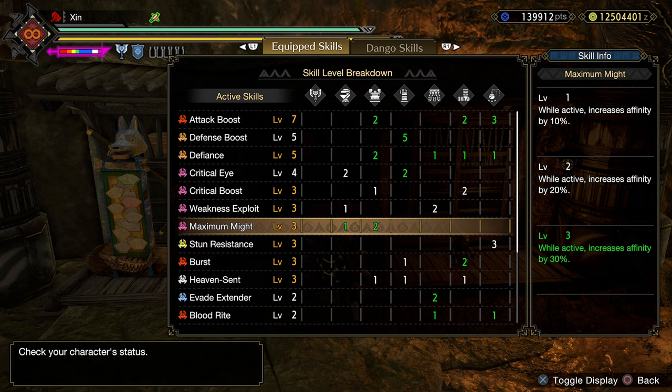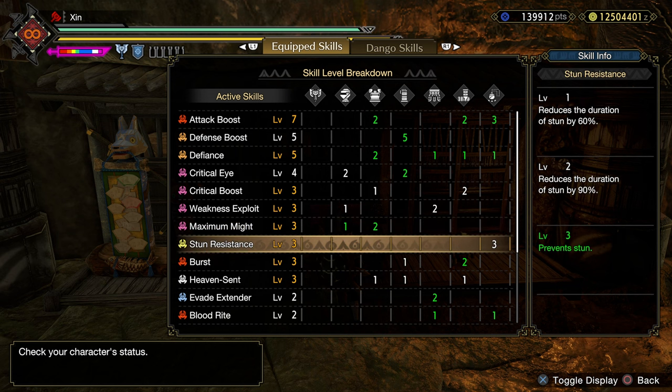Constitution level 3 is one of the skills made possible by Amatsu's armor set. Because we are no longer losing stamina, we can stay in Axe mode for the majority of the time, and use dodge to avoid monster attacks as well as close gaps. Stun Resistance level 3 — we need this skill because Air Dash gives us Hyper Armor, which will help us tank monster attacks without losing Heaven Sent. However, we are still taking damage, so this is to prevent us from getting stunned.